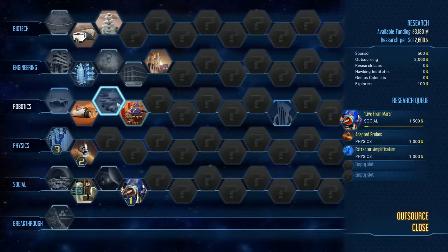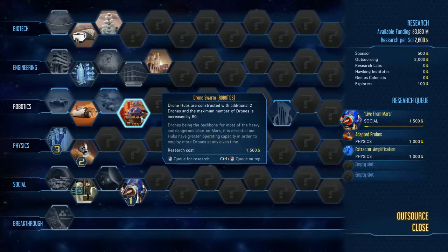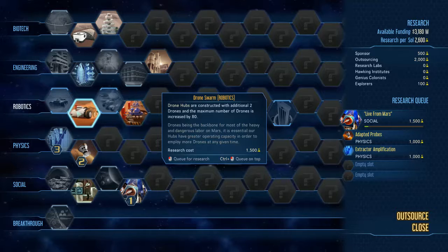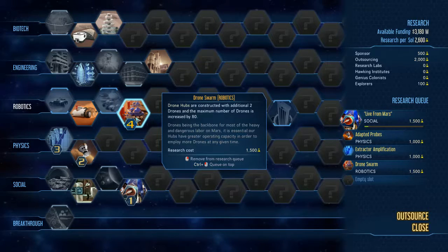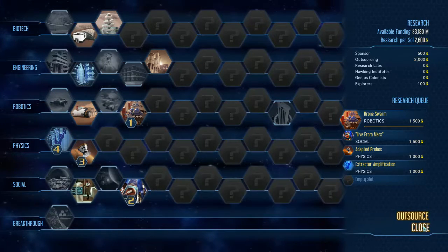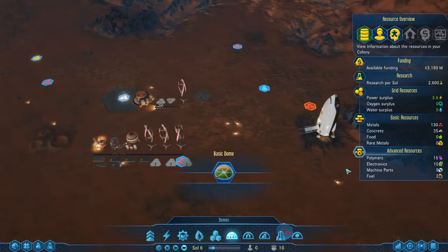Low G drive. Drone hubs are now constructed with two additional drones and the max number of drones is increased by 80. I like that a lot, especially before we build a new drone hub.